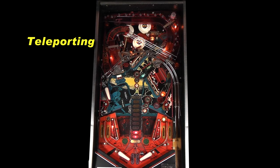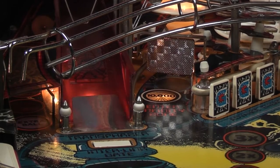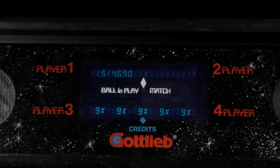Teleporting occurs for three shots: left ramp, right ramp, and the tunnel. The left ramp is blocked by the teleport multiplier drop target. Hitting this target leaves the ramp open for a short time and a hurry-up multiplier displays, counting down from nine.